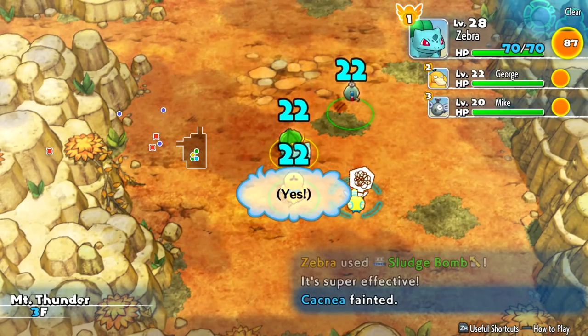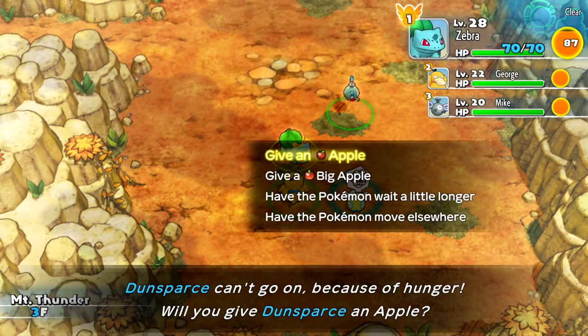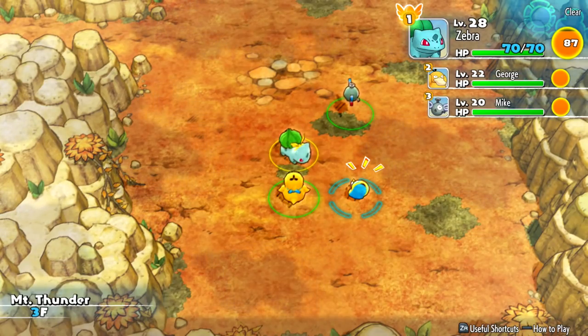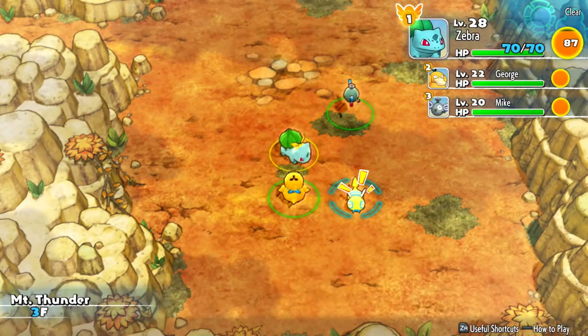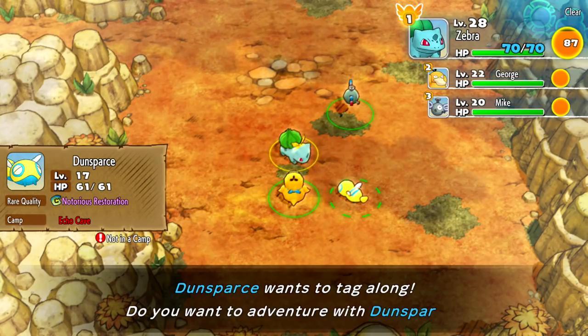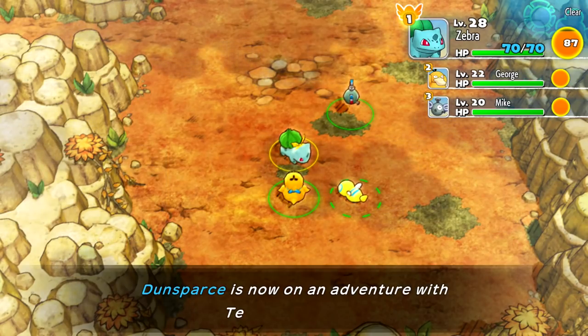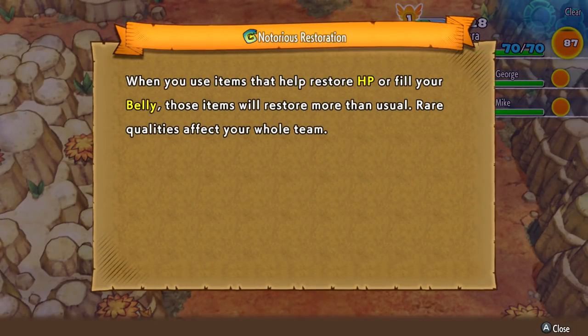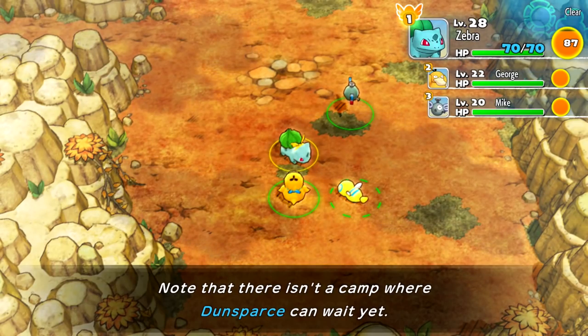We talk to the fainted Pokemon — it's Dunsparce! It can't go on because of hunger. We give Dunsparce an apple. It's so cute — Dunsparce recovered from fainting, moved by Team Zebraherd's goodwill. Unfortunately we don't have Echo Cave, but we'd definitely have you on our team. Dunsparce has a rare quality called Notorious Restoration: when you use items that help restore HP or fill your belly, those items restore more than usual. Rare qualities affect your whole team, so that's actually very useful — everything's just more effective.